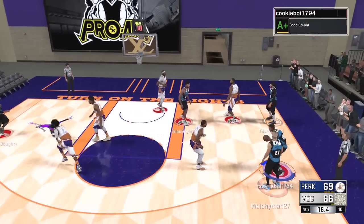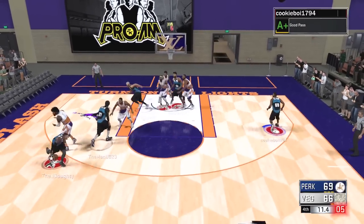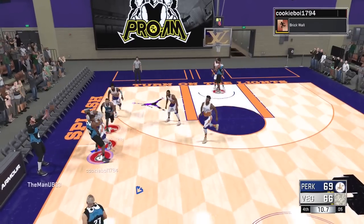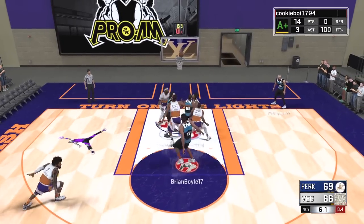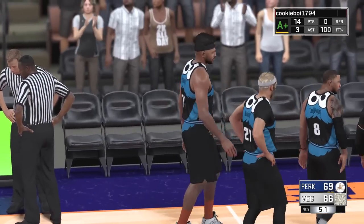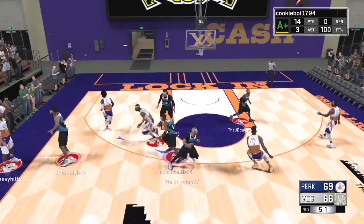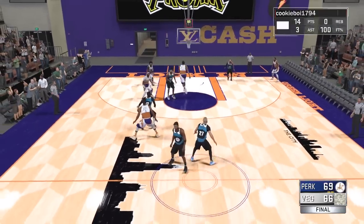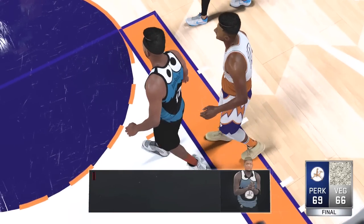We have a three-point lead, trying to kill clock and get a potential dagger bucket. Walsh cuts inside but doesn't put it up; Josh has the ball; Brian calls a timeout with five seconds left — he was about to get an offensive three. We reset the offense and inbound to Josh. Brian puts it up — no good. They get the rebound with 5.1 seconds left, needing a three. Their only designated shooter is the small forward — all eyes are on him. Their shooting guard has the ball and the shot gets blocked.